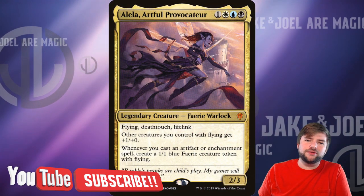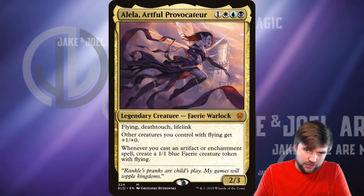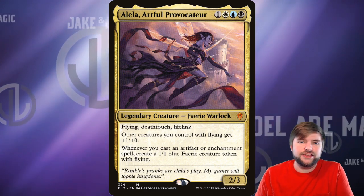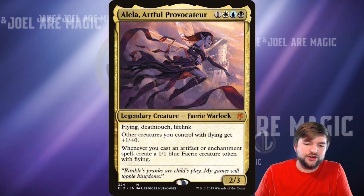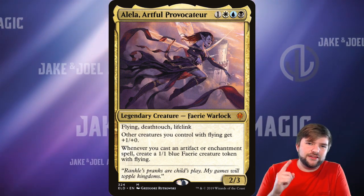Alela, Artful Provocateur: one black, one blue, one white, one other for a legendary Fairy Warlock. Flying, deathtouch, lifelink. Other creatures you control with flying get plus one, plus zero. Whenever you cast an artifact or enchantment, create a 1/1 blue Fairy creature token with flying. Strong, fun, mean — let's jump into it.